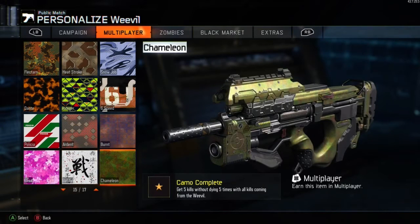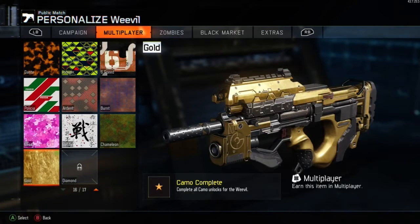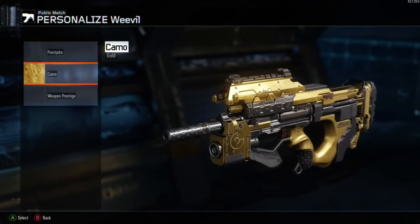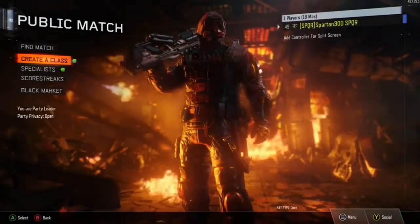Once you've got the 100 headshots, you'll open up the next five specialist challenges. They're not that hard — fairly easy. I can normally get all five specialist challenges done in about three or four games. That's what you're after guys, the gold camo. Once you've opened up all those challenges and unlocks, you then get that lovely gold camo.